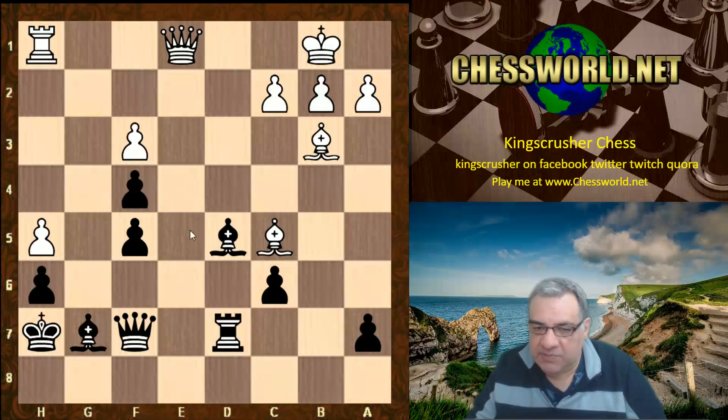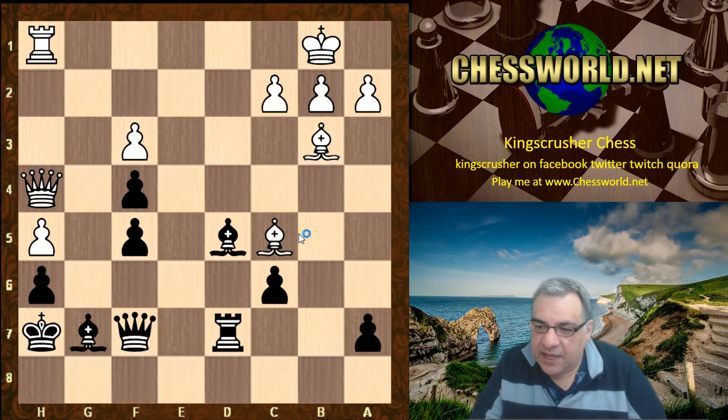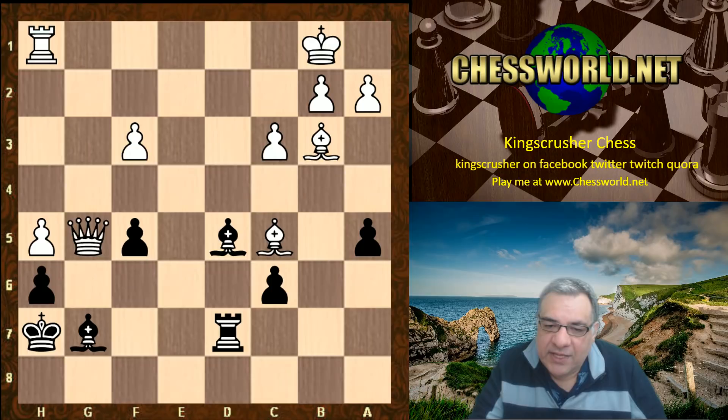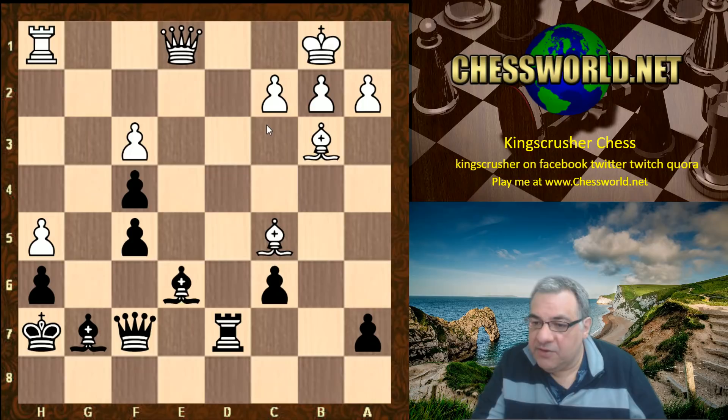It seems though that the downside which black introduced trying to open up this bishop could be tapped into. Instead, with Queen h4, this might be the stronger idea. For example a5, Queen takes f4, giving up f6 - even in that position it should be okay for white. White might be able to afford to continue - white has a small edge there. So maybe that was the way to go, to try and win this pawn, Queen stopping Queen f6 there. Technically that might have been the way to go.